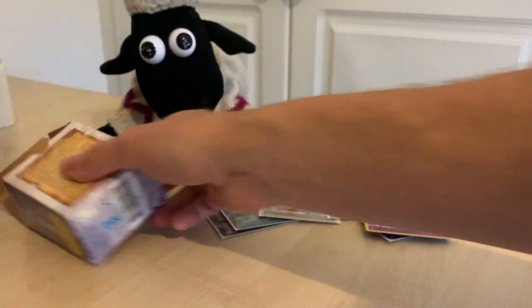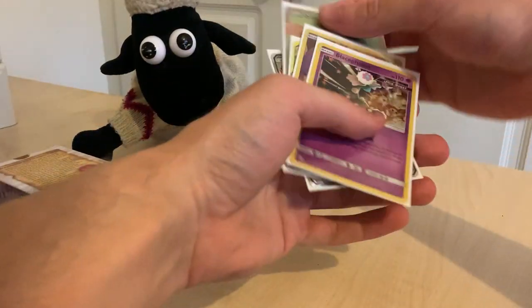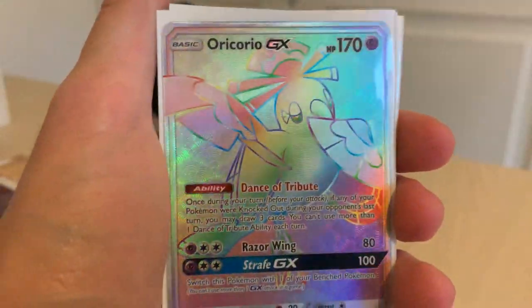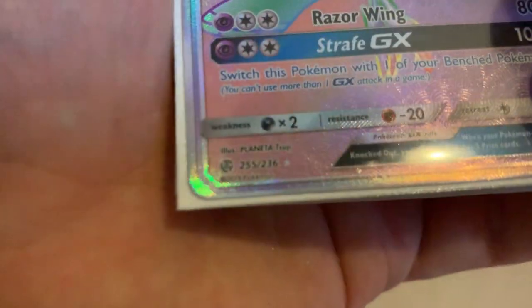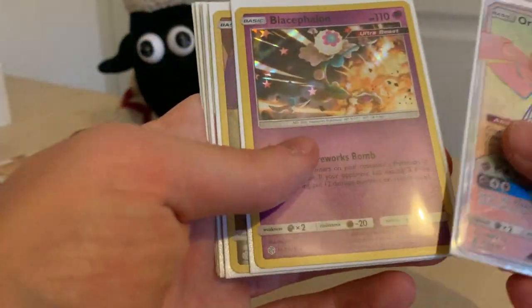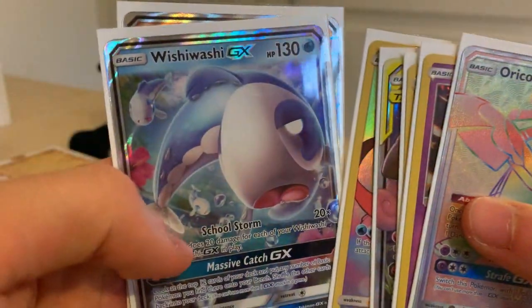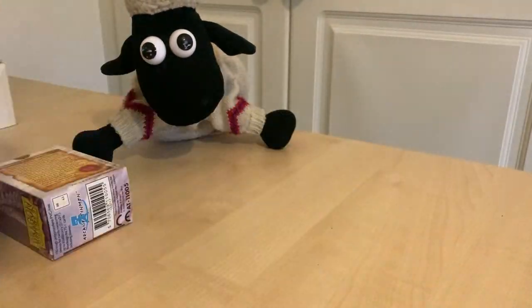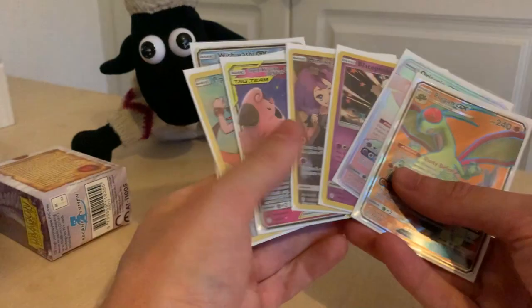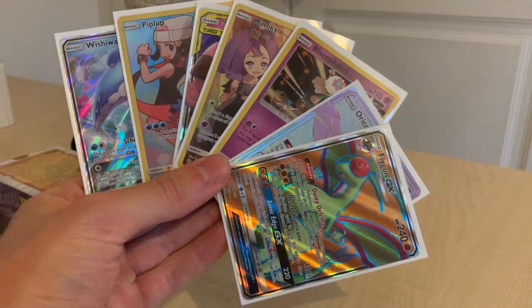Unfortunately no Dialga, Charizard, Blastoise, or Venusaur — but we did get this insane rainbow card, Oricorio GX, which is number 255 out of 236 — a secret rare! So a very cool rainbow card from the very first pack. We also got the Buzzwole Ultra Beast holo, the tag team GX, Wishiwashi GX, Flygon GX full art, and the Piplup reverse holo. Guys, I hope you enjoyed this little opening — if you did, let me know in the comments and let me know if you want to see more. My name is Foster, thank you so much for watching, and I'll see you in the next video — take care!